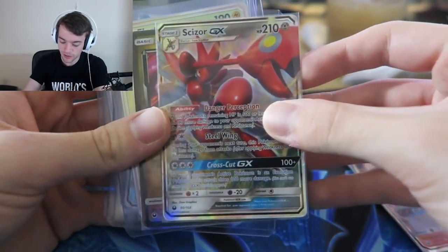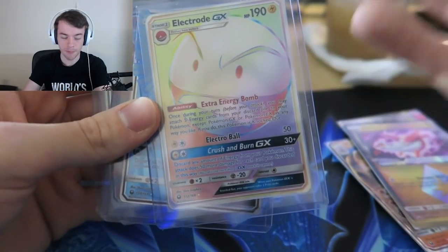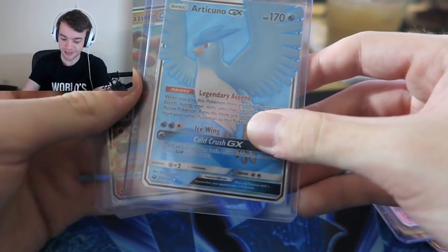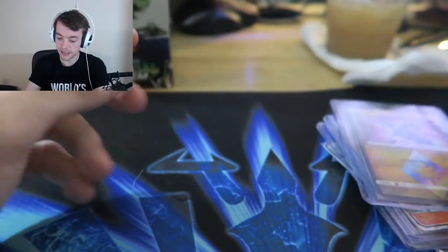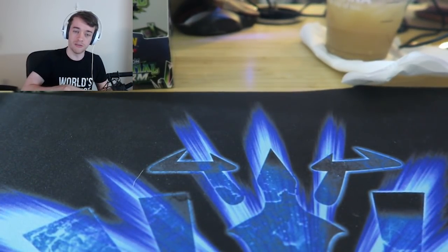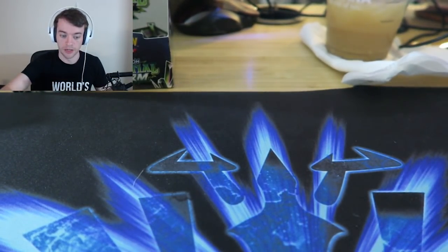We got Palosand GX, Scizor GX, Latios, Secret Rare Electrode - or Hyper Rare, people call it the Hyper Rare but I call it Secret Rare. Articuno GX Full Art, which I love. Blaziken GX, which I don't. And Latios. I did also get an Apricorn Maker which I put into a deck somewhere - I'll find it later. Apricorn Maker Full Art Trainer.